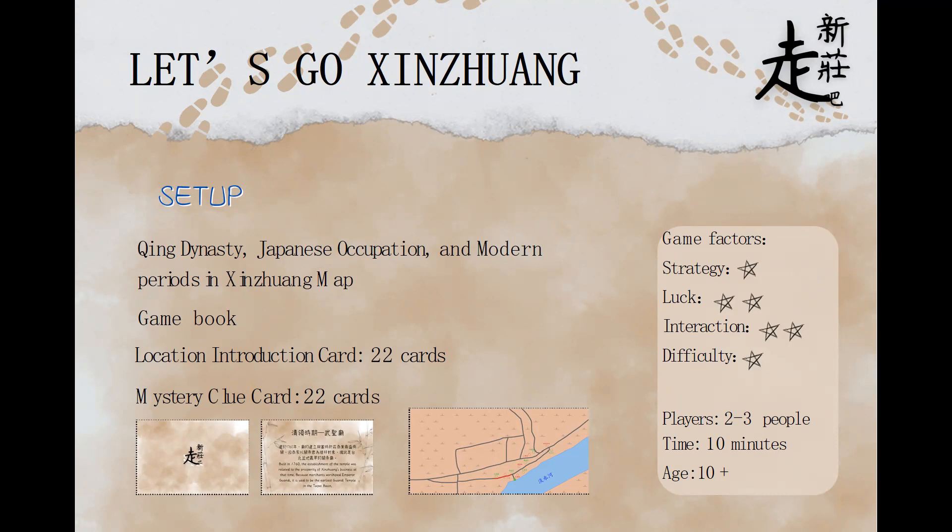Let's take a look at the game's core elements. We have three vibrant history maps, which are covered by three different periods of time. The first period of time is Qing Dynasty, the second one is Japanese occupation.